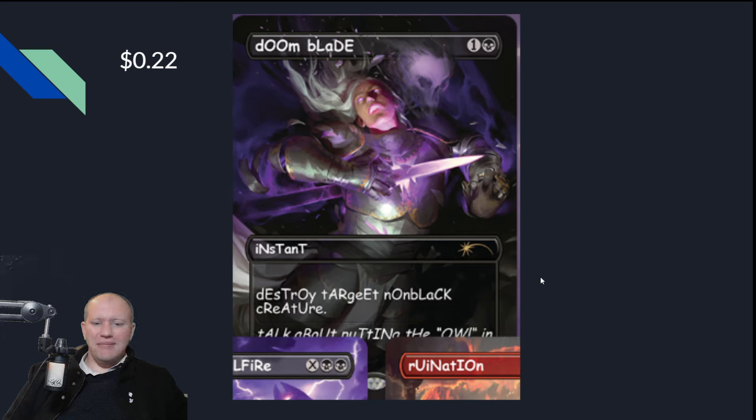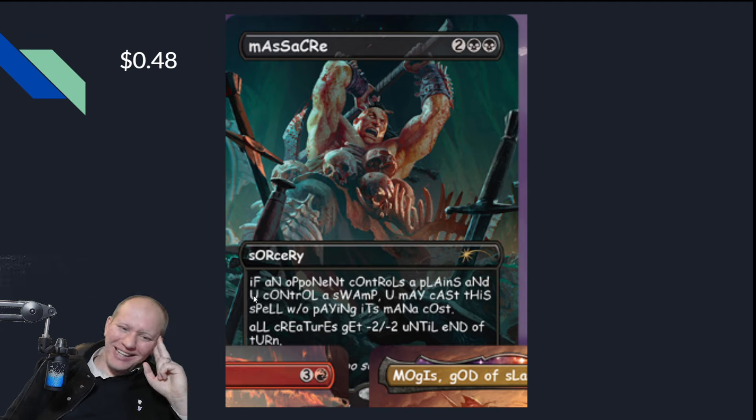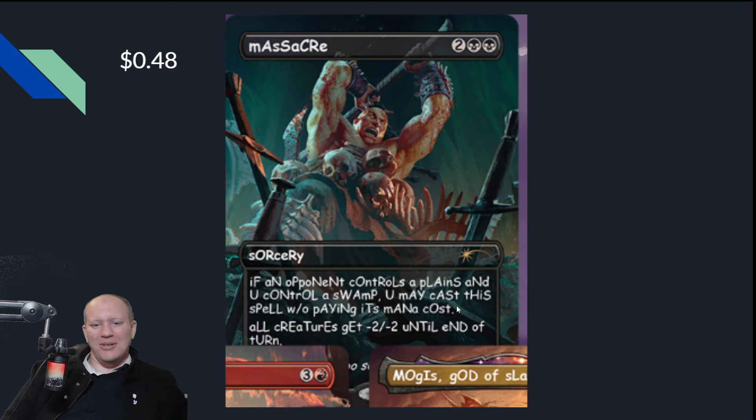We've got Doom Blade here — a cheaper reprint, only 22 cents. The art is just amazing; I love it. They're really great. We've got Massacre — another cheap reprint, 48 cents. 'If an opponent controls a plains and you control a swamp, you may cast this spell without paying its mana cost. All creatures get minus two, minus two until end of turn.' They don't even write 'you' out completely — they just write the letter 'U.'